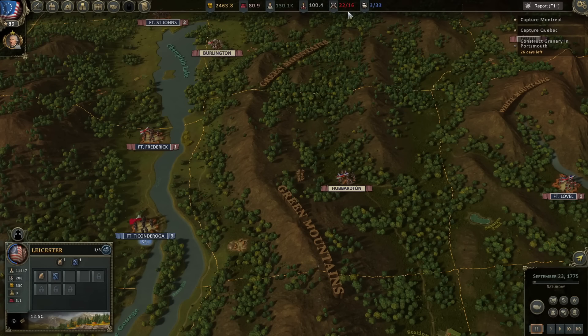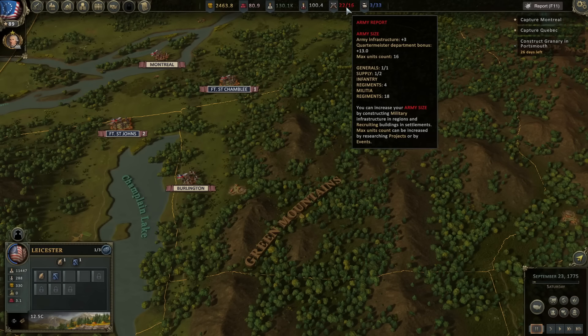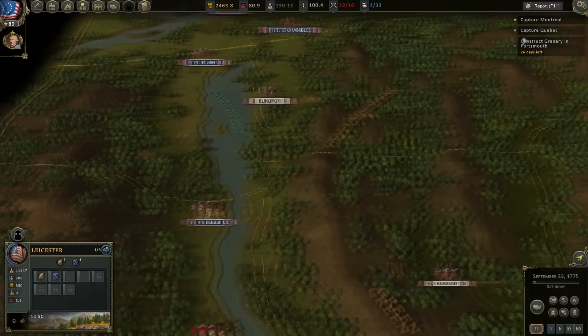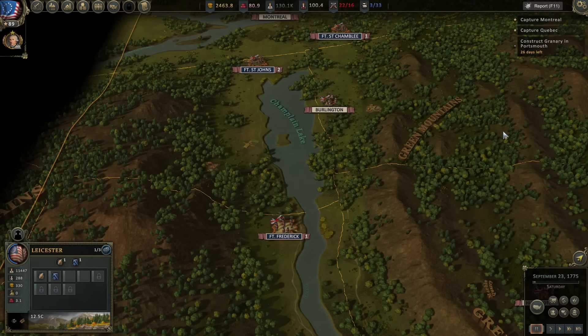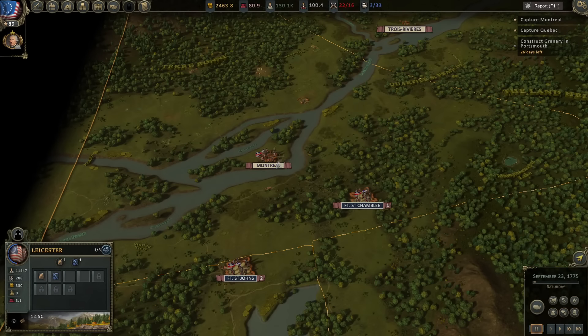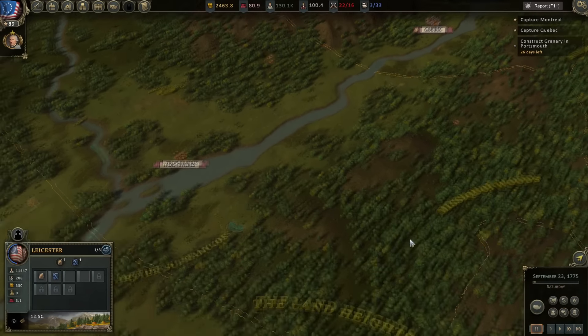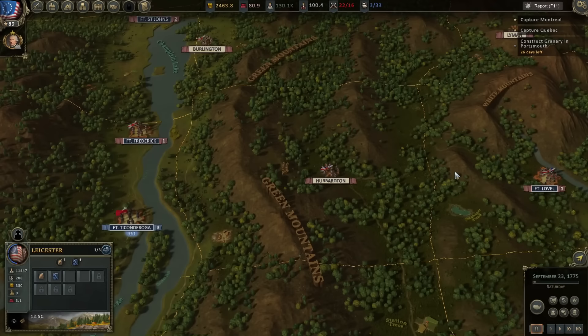We've also successfully taken Fort Saratoga and Fort Ticonderoga, and so we are threatening, in theory, the British position in Canada. Our next major objectives are to take Quebec and Montreal — that's based on the historical American invasion of Canada in 1776, which did take Montreal, but did not take Quebec. So that's our next objective. We've got a year to do it. It is the fall of 1775, and it may not be wise to push into Canada late in the season.